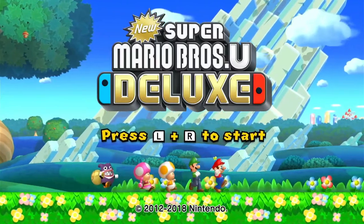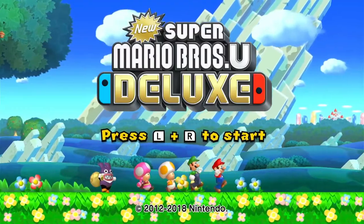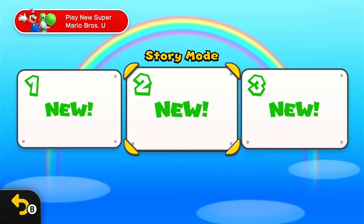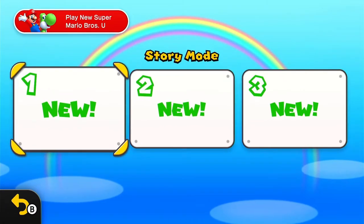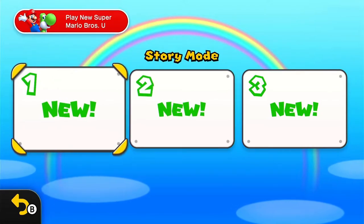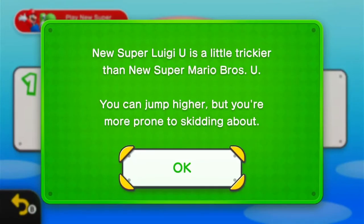New Super Luigi U is a lot harder than the original Mario Bros U. This is the file select for Luigi U — it's just like the original but there's no bonuses, and it's still three save files. New Super Luigi U is a little trickier: you can jump higher but you're more prone to skidding about.